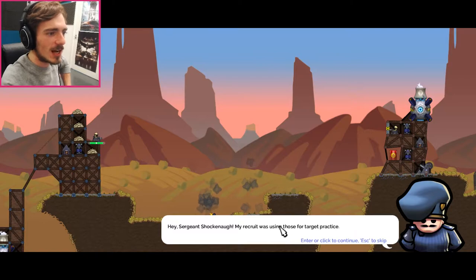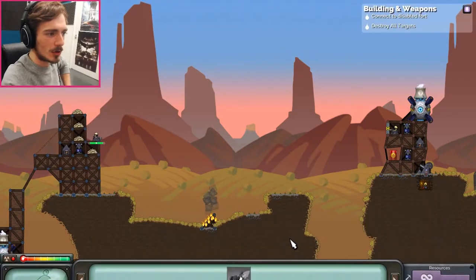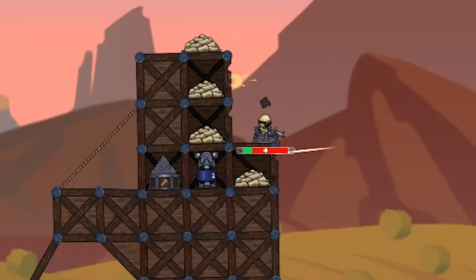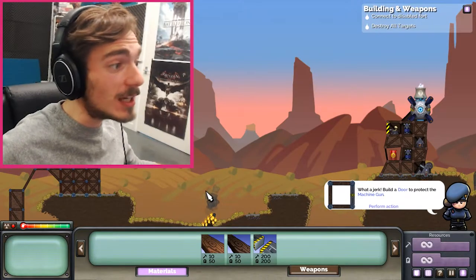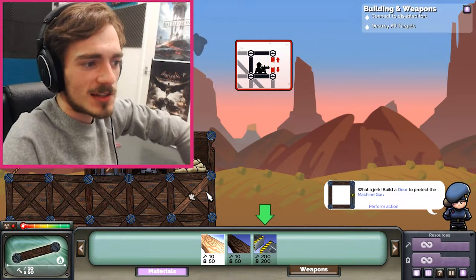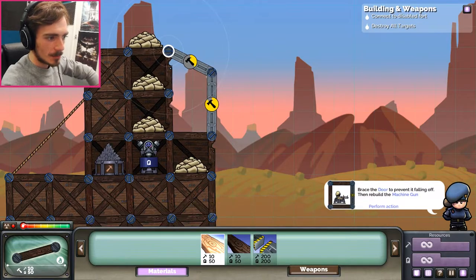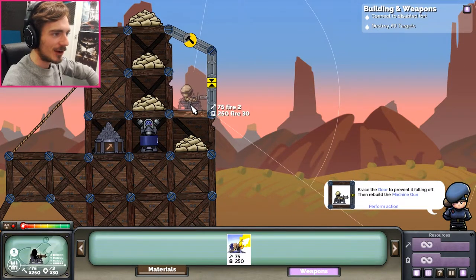So this is our first enemy. Sergeant Shocker? My recruit was just using those for target practice. We have a live target now. Recruit, take them out. Oh shit. They blew up my machine gun guy. We didn't have a name for him, but he had a family and kids, I assume. I have completed your menial task. Now I must put another machine gun there. I'm enjoying this so far. I like it. It's simple. I like Worms - it's easy and fun to play.